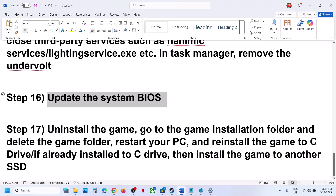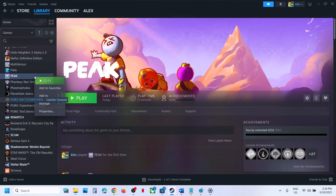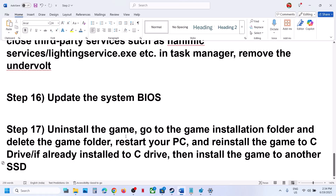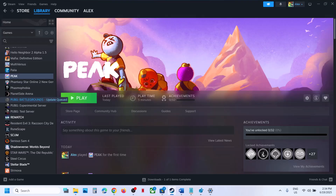If nothing is working, the last step is to uninstall and reinstall the game to a different drive. Right-click the game, select Manage, click Browse local files, then click Uninstall. After uninstalling, go to the game installation folder, delete the game folder, restart your computer, and reinstall the game to the C drive. If the game is already on C drive, try installing it to another SSD. One of the steps shown in this video should help you run the game successfully on your Windows computer.